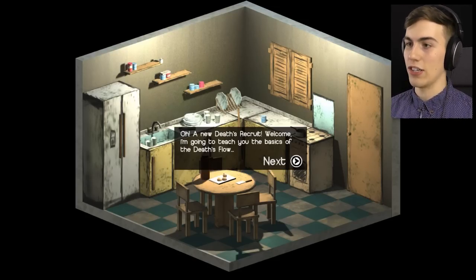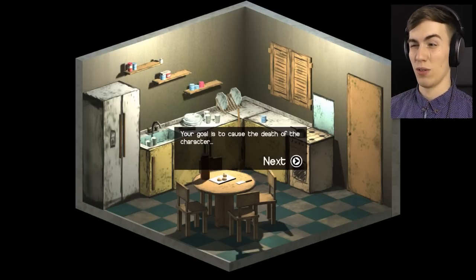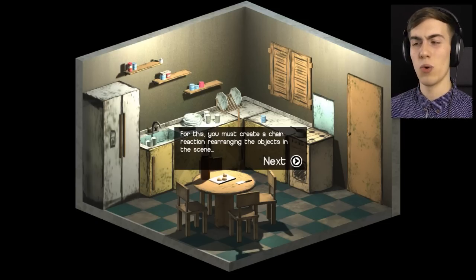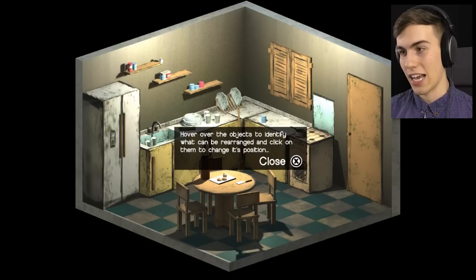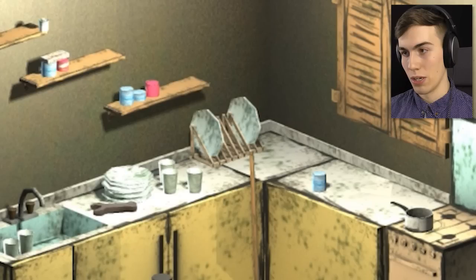A new Death's Recruit. Welcome, I'm going to teach you the basics of the Death's Flow. You're going to cause the death of the character. For this you must create a chain reaction rearranging the objects in the scene. Hover over the objects to identify what can be rearranged and click on them to change its position. Okay, so what can be changed? What do I do?